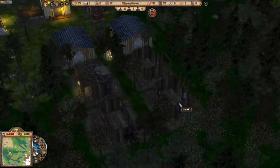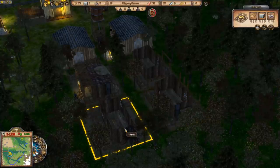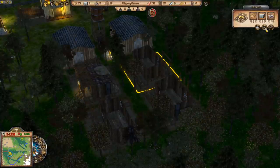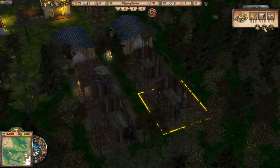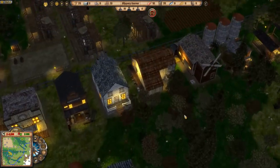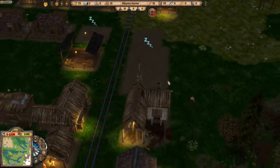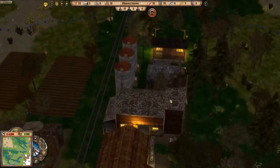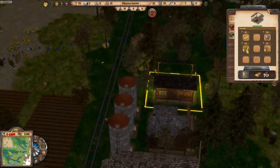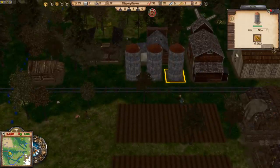Let's make sure these shacks get built in a nice order — that one, then that one, then that one. Our town is starting to get quite big — we're up to 51 residents! I've set up fields: wheat, corn, and potatoes.